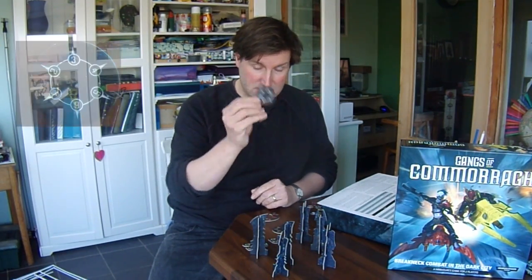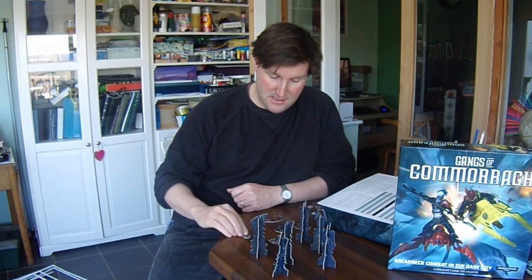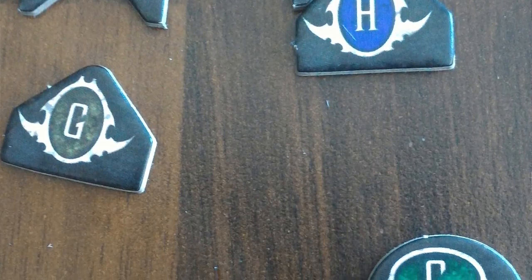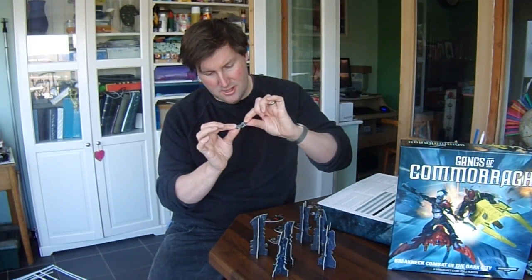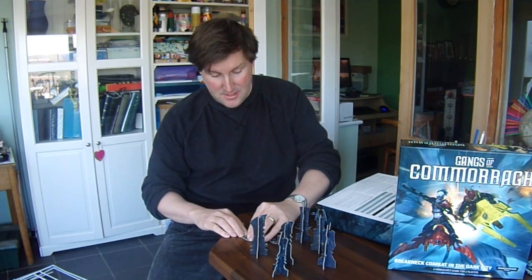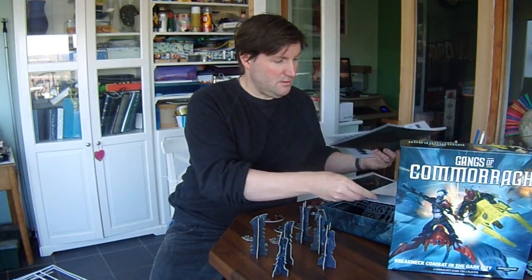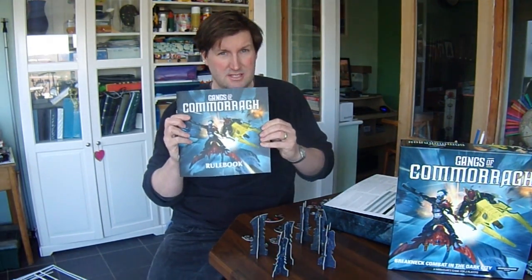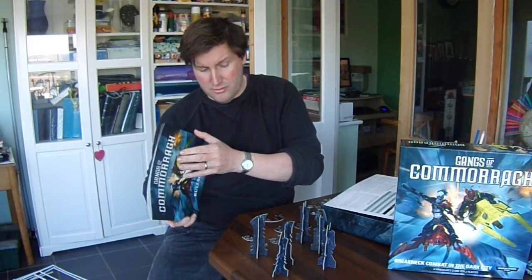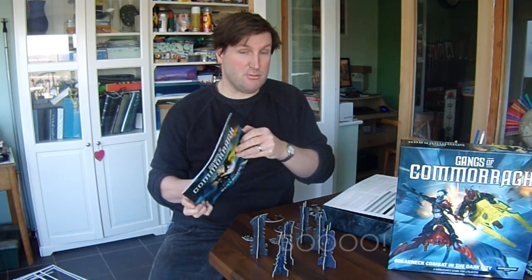There's a scatter template with numbers 1 to 6 and directions on it, and then there are these little counters - I'll do a close-up shot for you. They're called the Hunter and Prey tokens and they fit together, which I quite like - that's clever. I've had a quick look through the getting started rules and I'll give you a few thoughts on those in a minute. One thing I will say is I've got lots and lots of counters and didn't get any plastic bags to put them in.